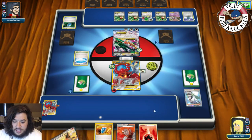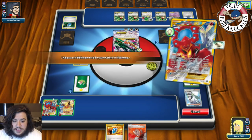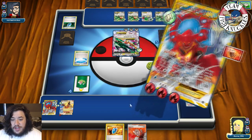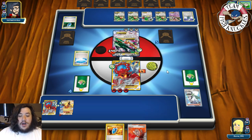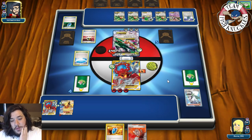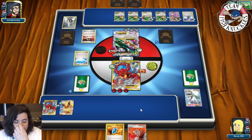We use Flash Fire to move a Fire Energy to Flareon EX, attach a Fire to Volcanian EX, retreat into Volcanian, and use Volcanian Heat for 130. We have 220 HP so opponent needs two more Pokémon to take a knockout. They need to top-deck a Ranger or we need to find baby Volcanian and Fire Energies.